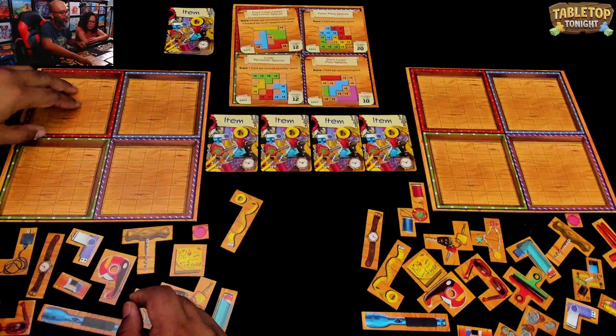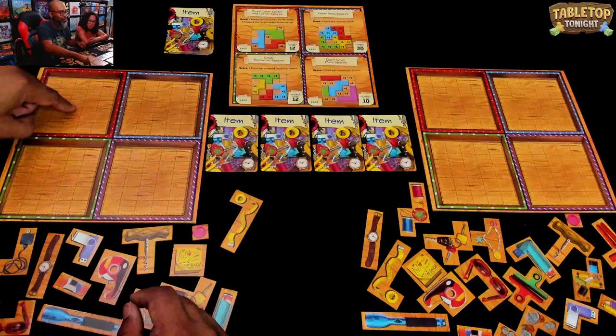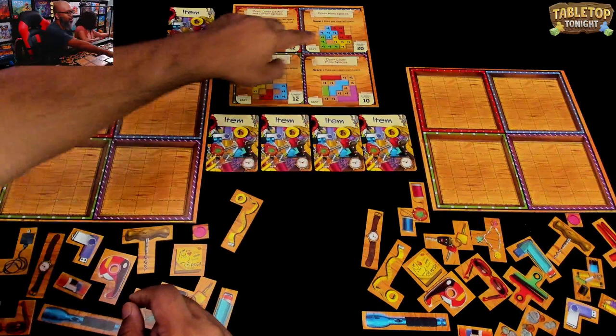You're gonna place four tiles in the four boxes per round, and at any time if you cannot place a tile the game is over and we go to scoring. So let's take a look at how the game scores. This one in the top left corner is 'don't cover center and corner spaces.' As long as the corner and the center space is open you'll get three points per. The top right is 'cover many spaces' — as long as you cover a space it's worth a point, so the more you cover it the more points you get.